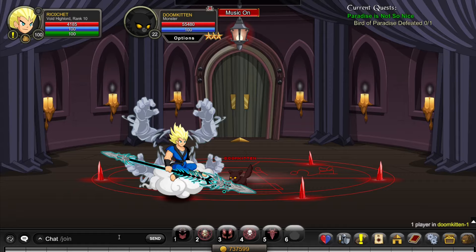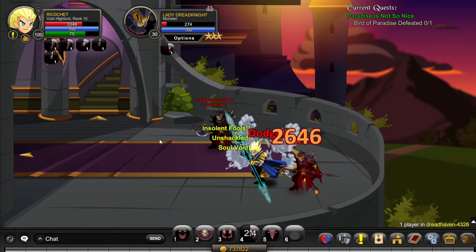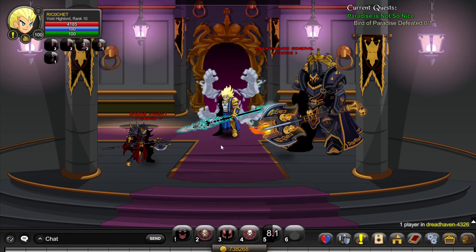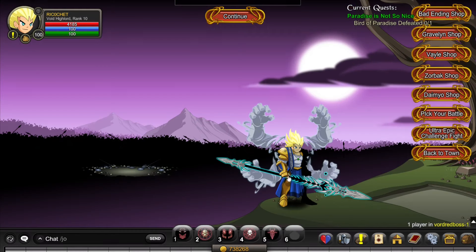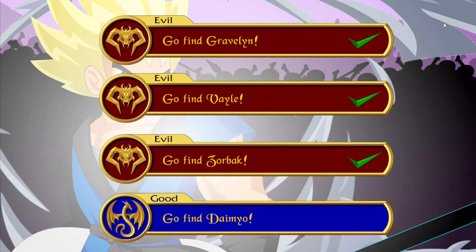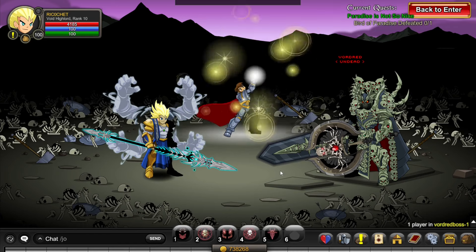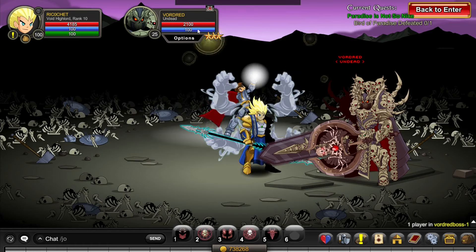Next, go to /join Dreadhaven and kill the Dreadhaven General. Then go to /join Vaudraud Boss and click continue. Here you just kill Vaudraud, which is pretty easy.